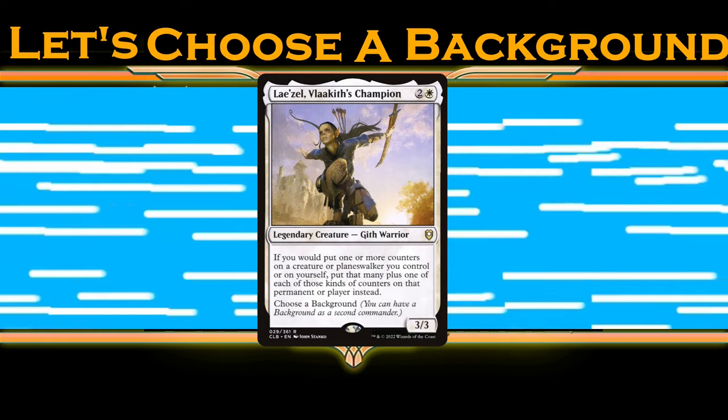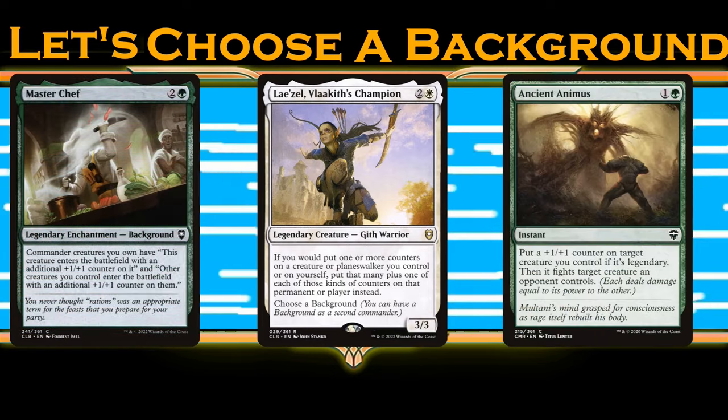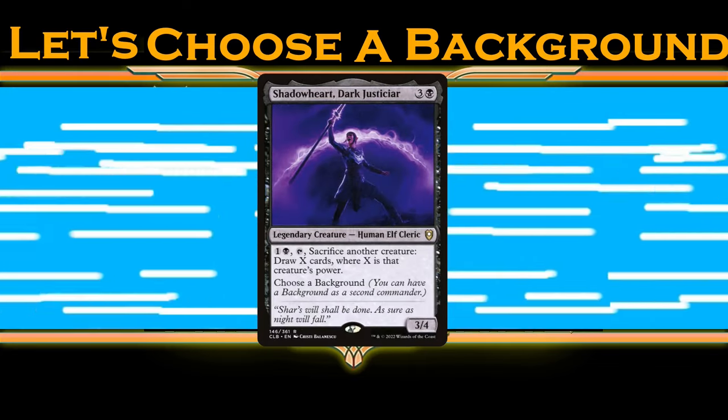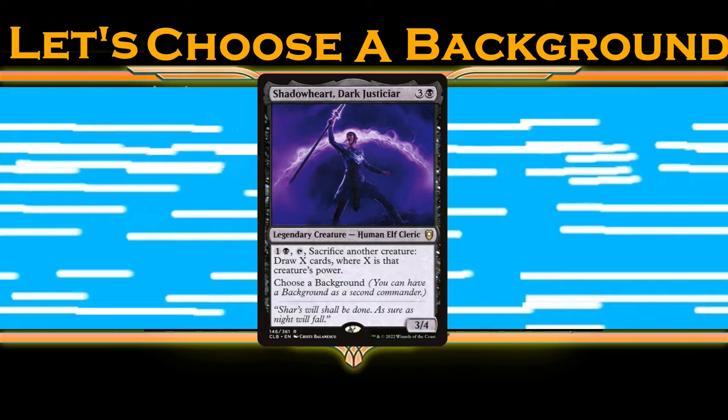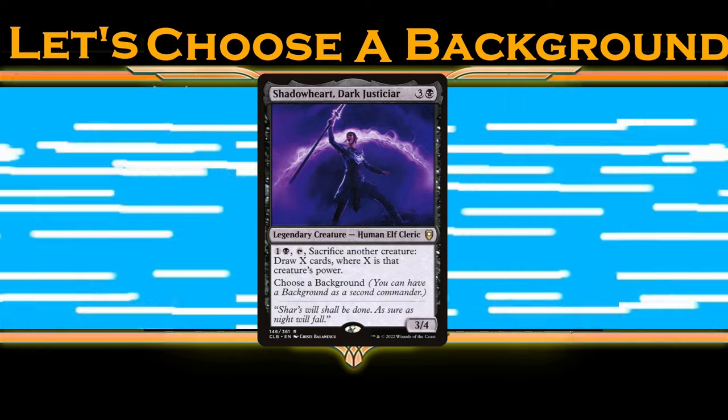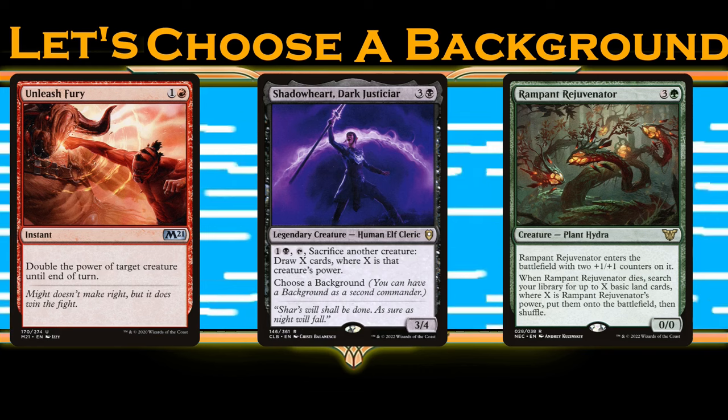Lazel's game plan is missing a source of counters, and Master Chef really is the best choice for that without a doubt. Shadowheart needs a supply of larger bodies, and both Dragon Cultist and Master Chef provide in abundance — both strategies are ones I've had a lot of fun with, but it's debatable which is better.